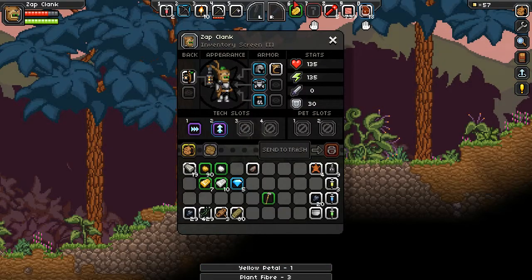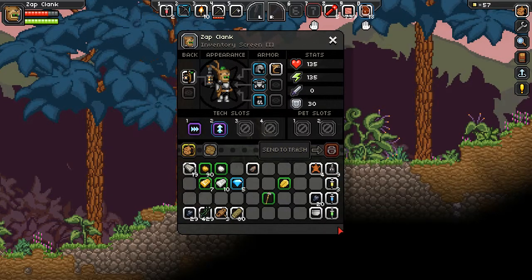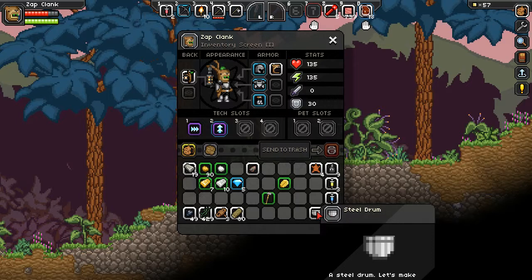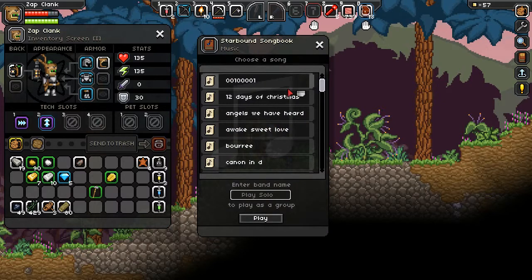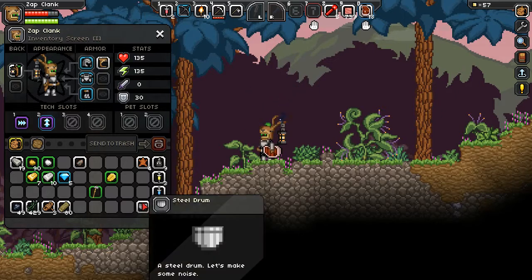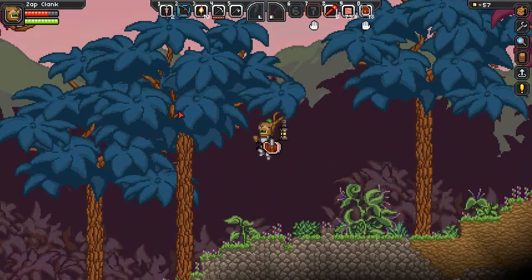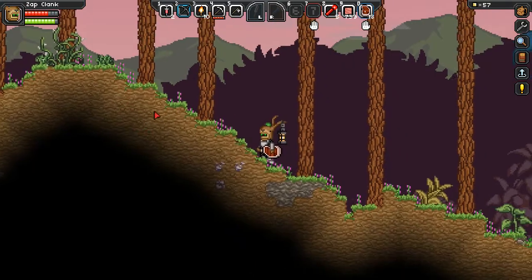Zap Clank here has a number of things available to him that his predecessors did not. Got a whole bunch of bombs that I've found. There's some coal that I've collected. He's got a steel drum, which is pretty cool. Let's play the binary one. He's also got a couple of different techs - the energy dash allows him to dash, and the pulse jump allows him to double jump. So that's pretty handy.